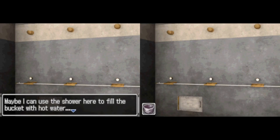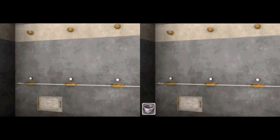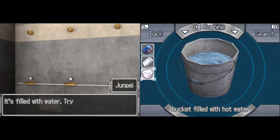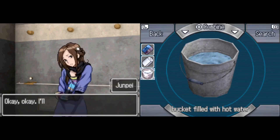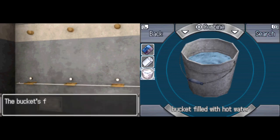Maybe I could use the shower to fill the bucket with hot water. I ask Seven to turn on the shower and put the bucket under the head. Bucket filled with hot water — try not to spill it. June said something about washing dirt off with it.